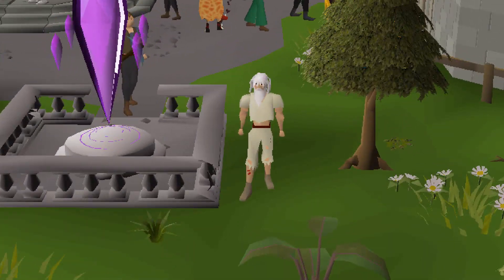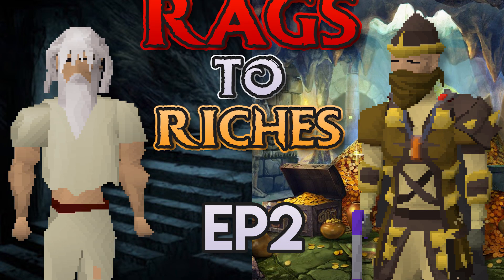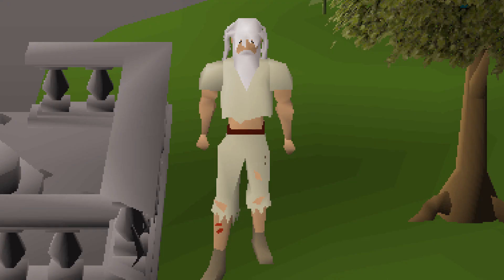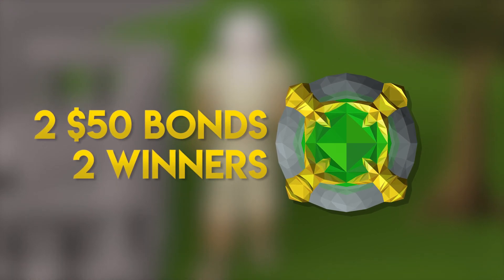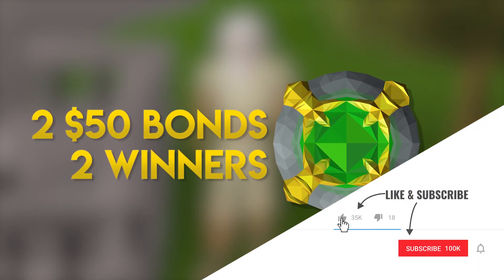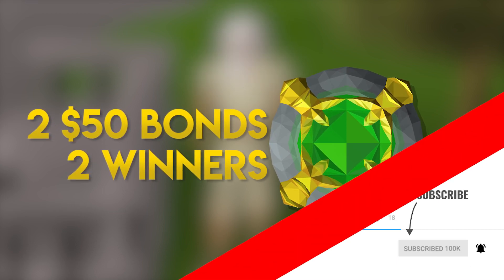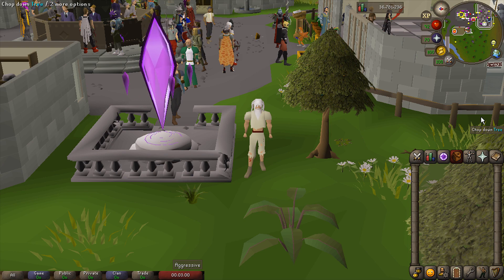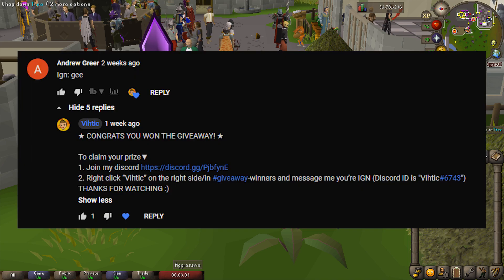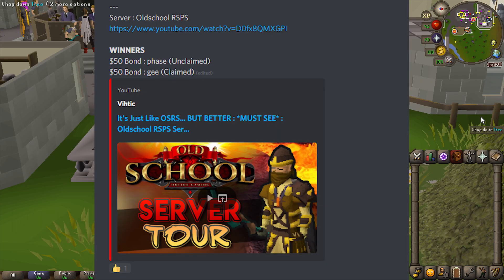Hi guys, it's Vidic here and welcome to episode two of Rags to Riches here on Old School RSPS. We're giving away two $50 bonds — two winners. All you gotta do is like the video, subscribe to my channel, turn on post notifications, and leave your Old School RSPS in-game name below. When I pick winners I'll respond to your comment with instructions on how to claim your award, and I also put the winners' names in the pinned comment, the description, and in the giveaway section of my Discord.